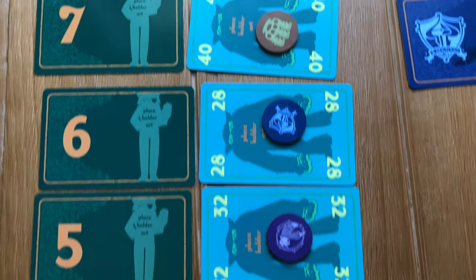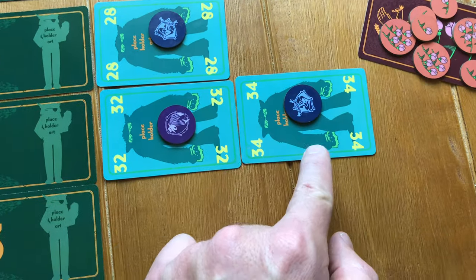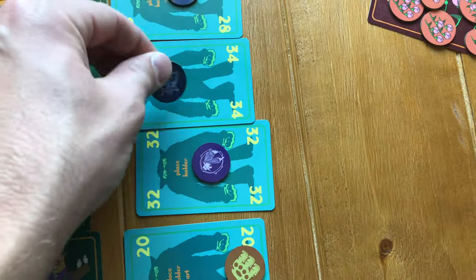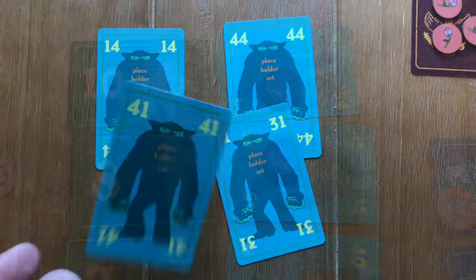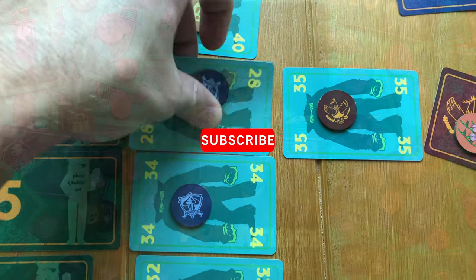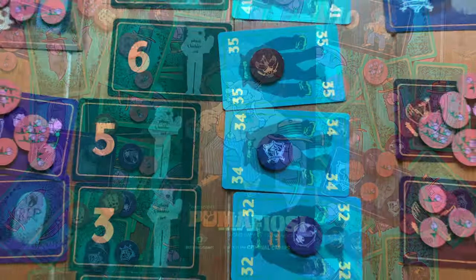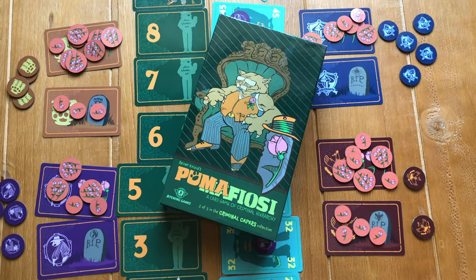The game is fast to play, full of simple yet strategic choices, and the round ramps up as you play due to the hierarchy track and cards getting bumped down — sometimes dramatically changing who is doing well. Players need to win rounds by playing the second highest card and also place their winning card in the best spot on the hierarchy track. You'll need to become the big boss by not ending up beneath the ground in Puma Fiosi by Bitewing Games.